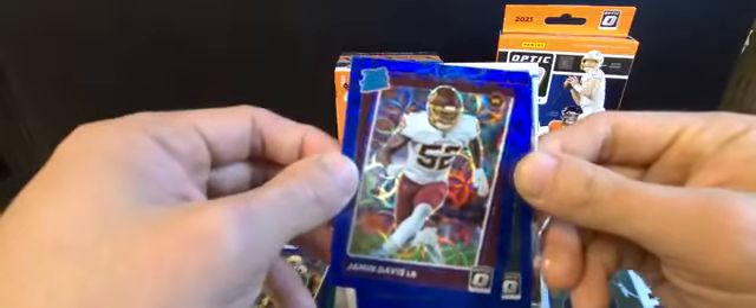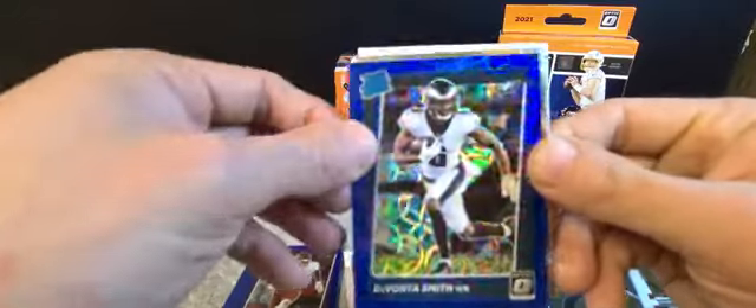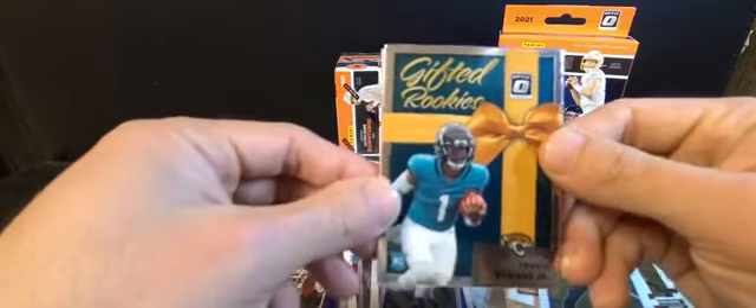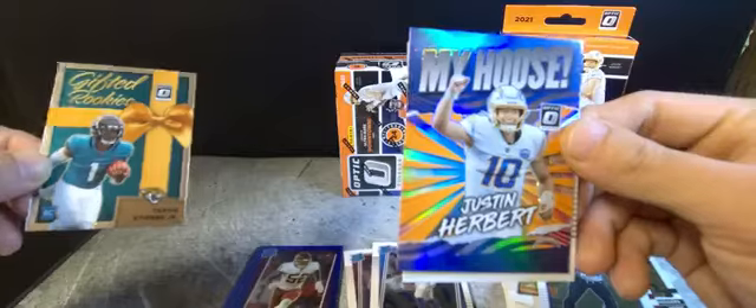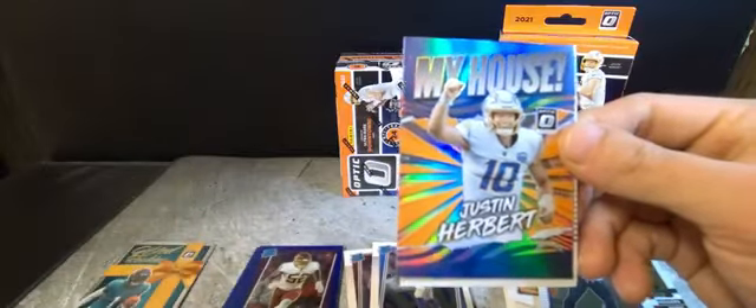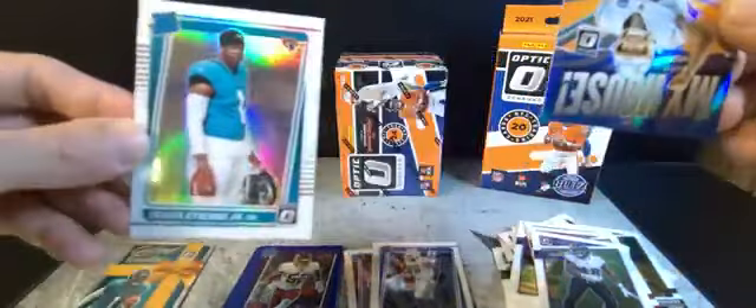Also Jamin Davis again and DeVonta Smith blue scope. We got Travis Etienne on the insert - Gifted Rookies. We got another Justin Herbert and our rookie hollow variation: Travis Etienne. Had a bunch of matching sets there.